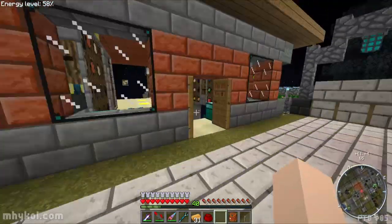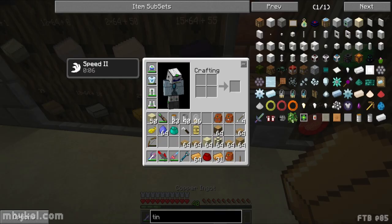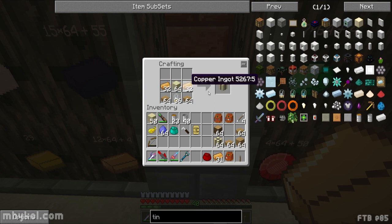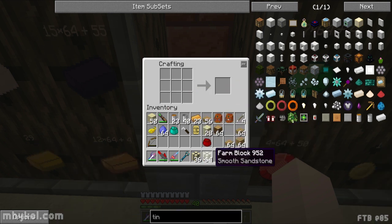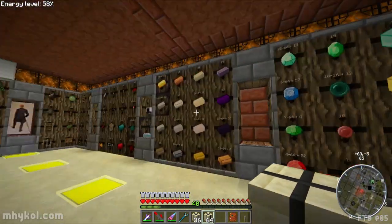Let's head back over - portals definitely cut down travel time. Let's make another set of these. There are my 100 farm blocks. Now we need to make things - I need electron tubes, we need to make one hatch and one valve. Do we need water for an unmanaged farm? I don't remember.